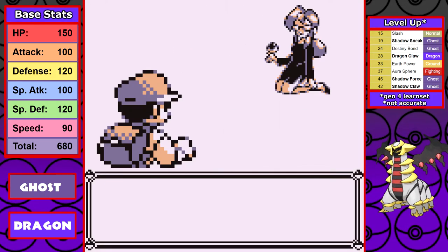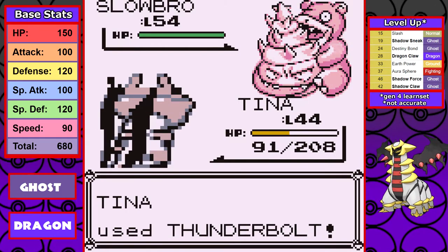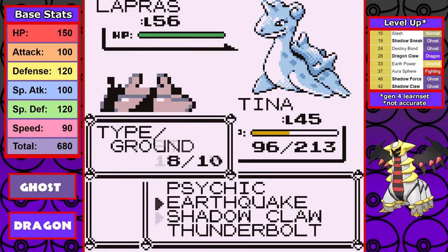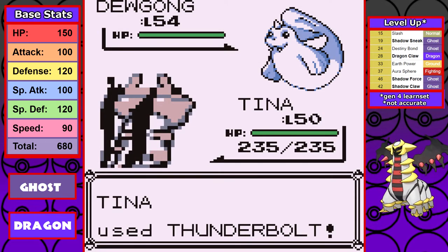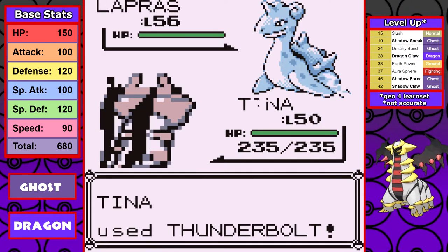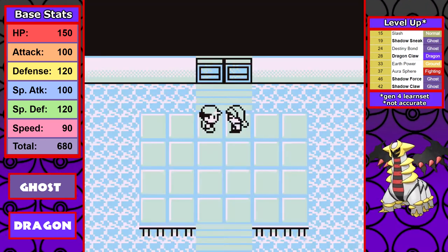We're looking to be about 30 minutes off an elite-level time. At level 44 I attempt Lorelei and with the level disadvantage, not using any Rare Candies yet, the answer is not great — Dewgong gets off a big super-effective hit and even though we weave through the fight, Lapras' Blizzard takes us out. So at this point I use Rare Candies. I only use six of them. At level 50, Thunderbolt one-hits Dewgong, Thunderbolt one-shots Cloyster, a Shadow Claw crit one-taps Slowbro, a follow-up Shadow Claw takes out Jynx, and Thunderbolt doesn't one-hit Lapras but it does miss the Blizzard.